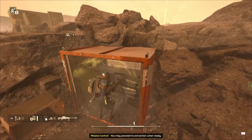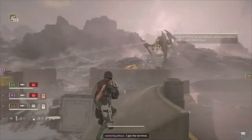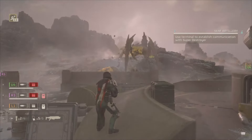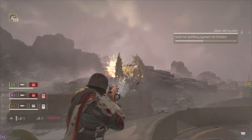Tip number 14: artillery deployment. Collect all five shells before you activate the terminal on the SEAF objective to prevent attracting enemies prematurely. A lot of times I see team members activating the terminal before they have been collected and bang — a horde is upon you.